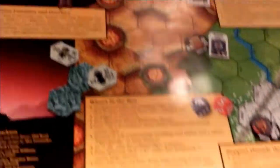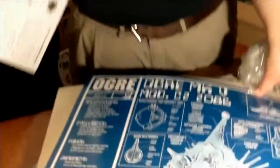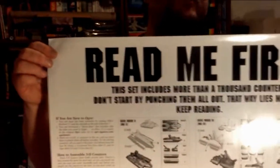There's a whole little copy of what's in the box. And there's a 'read me first' sheet — see reverse side. Oh nice, I didn't know the poster was going to be in here. Here's how to put together the various Ogres — more than a thousand counters!